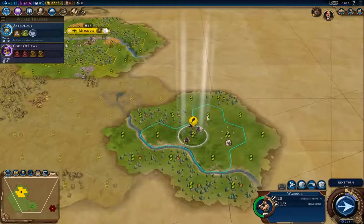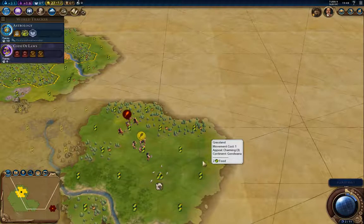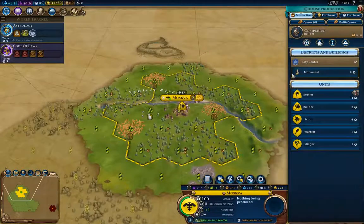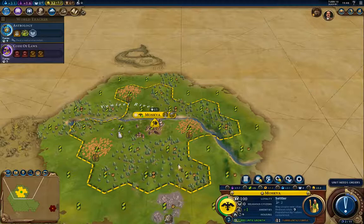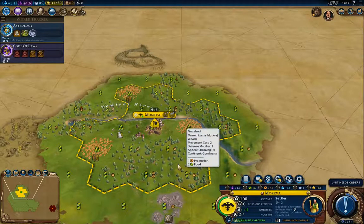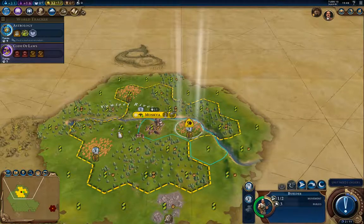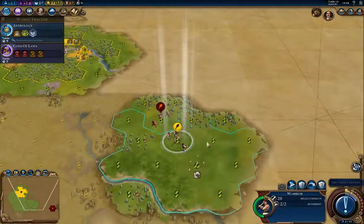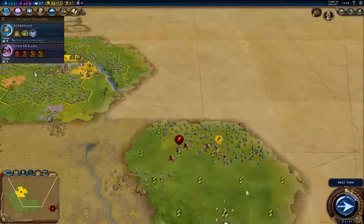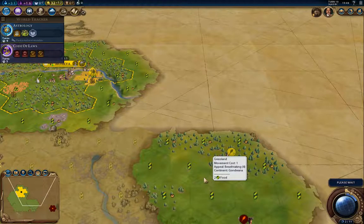This probably means I'm not going to find goody huts out this way, but you never know — if he just walked three tiles away from a goody hut he might not have seen it. Now I'm going to start working on a settler. I think it's worth doing just so I can get a second city out ASAP.